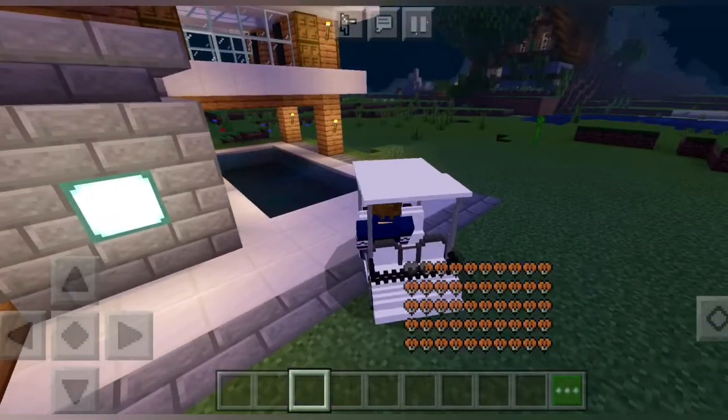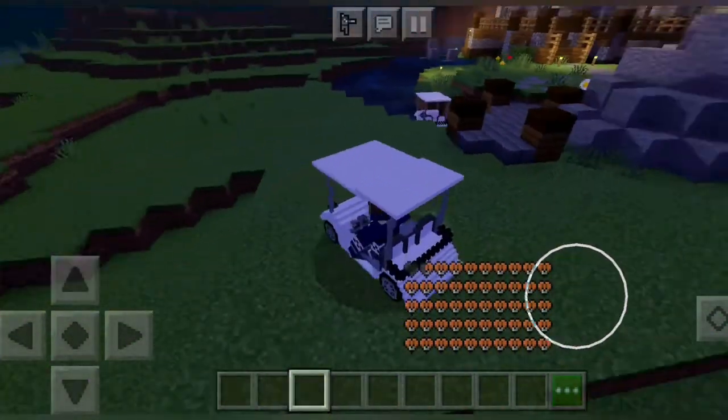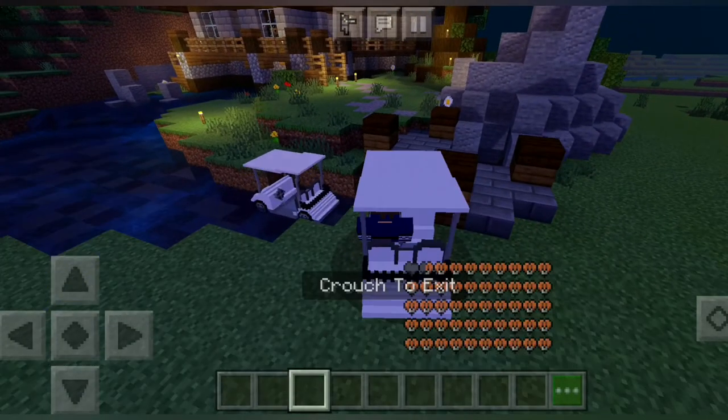As you can see it has lots of health — and boom, it's so fast! So if you want to add this in your world, you need to just spawn creepers or find a creeper somewhere and you can just ride on it.